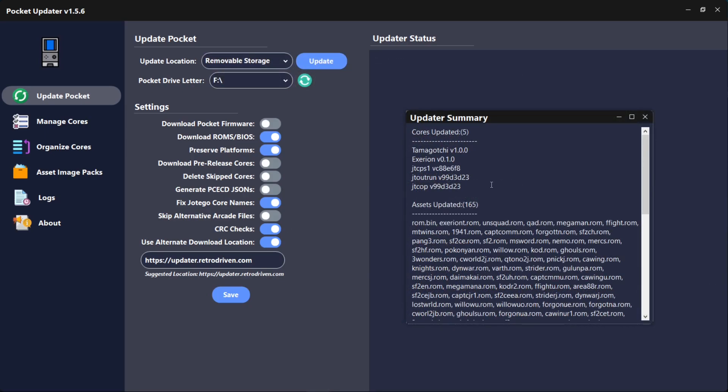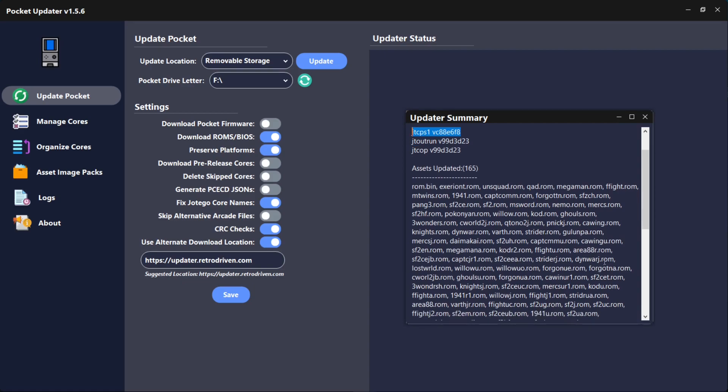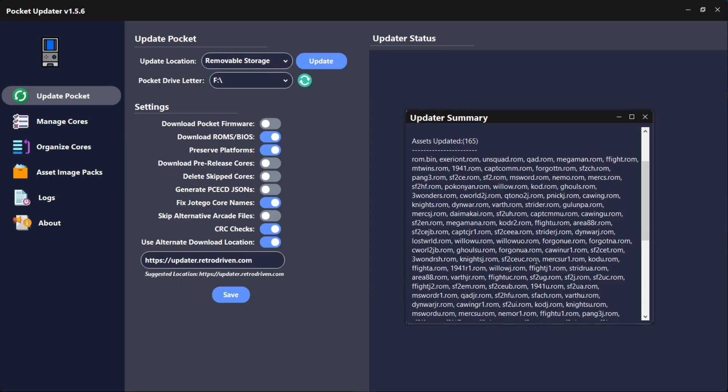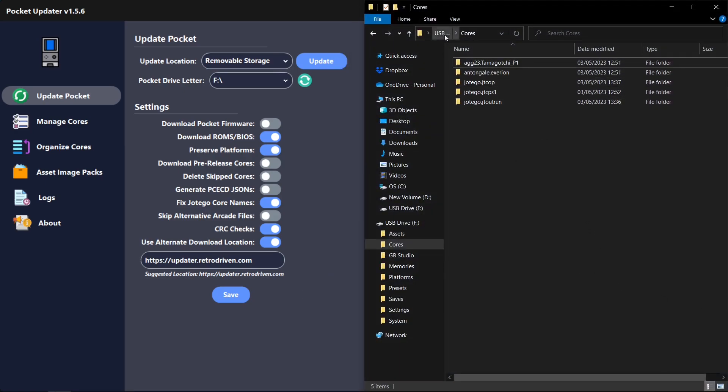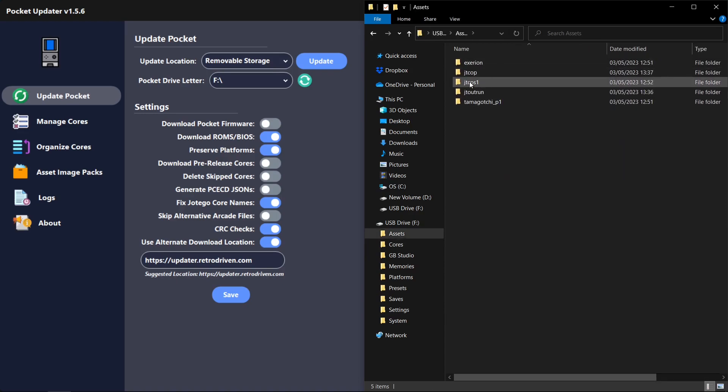Here we are — 165 assets updated. It also downloaded the Tamagotchi core, the Exerion core, Outrun, and the JT COP core which includes Robocop. I didn't select those but I'm not too fussed. The main thing is the JT CPS1. 165 assets — most of them are CPS1 games, and you can see there are plenty in here: Mega Man games, Knights of the Round, Area 88 — a really good and very difficult game — UN Squadron, 1941, Willow, Final Fight, Street Fighter 2. Let's head over to the Analog Pocket to check the micro SD.